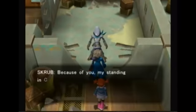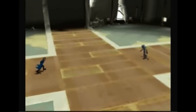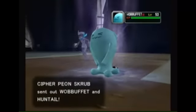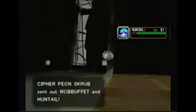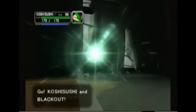Holy crap, it's Scrubs! Like I said, this hall right here — Cypher Agents will drop down. But not just any Cypher Agents — Cypher Agents with Shadow Pokémon. For example, Scrubs right here had a Shadow Hitmontop, so this is another chance for you to catch that thing. And since I already caught it, I'm just going to battle right here.